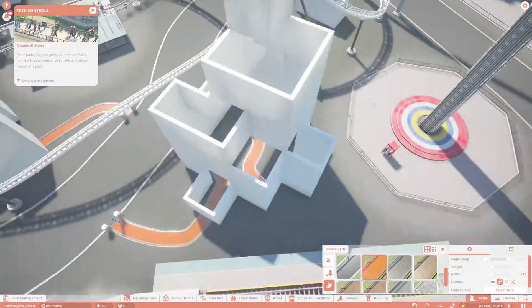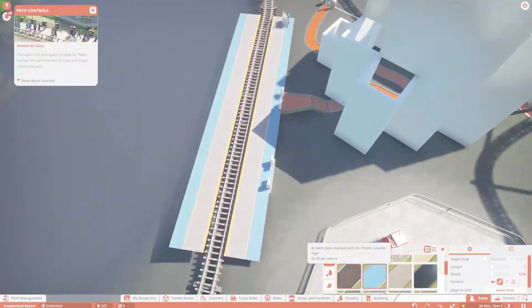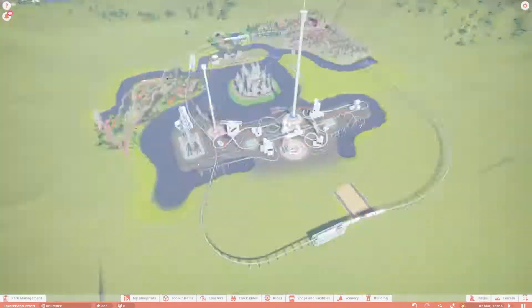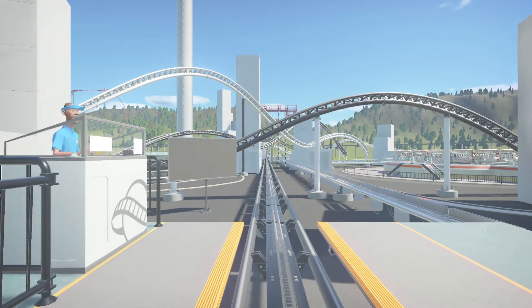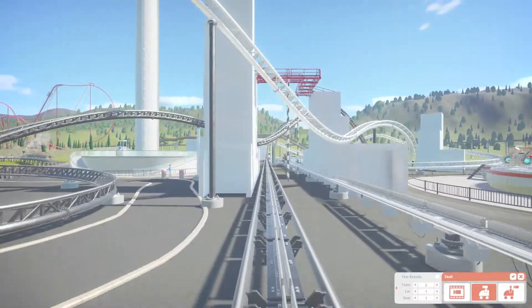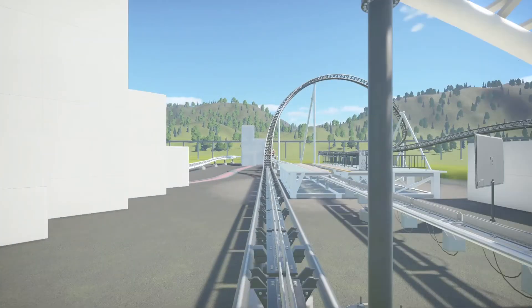Let's have a look at some of the ride POVs. I'm just going to add the queue line for the train - as you can see I did actually use that security check path because I think it worked a bit better. Anyway, here's the POV of the right side of the coaster. This time we've got a bit more theming around the area.